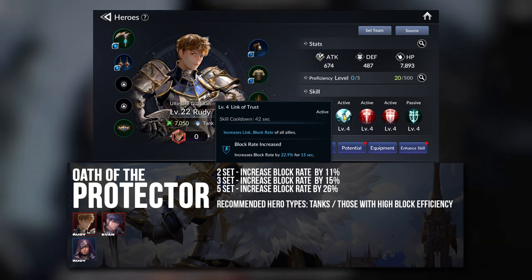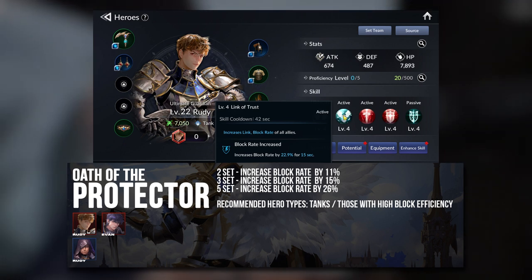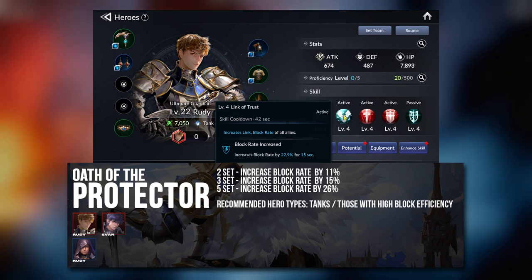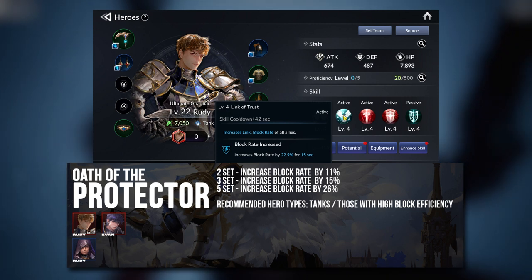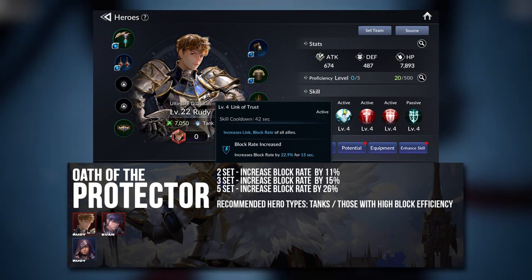For the Legendary Rudi, he has an increased defense for all allies effect, so your team's defense is already pretty solid. If you give him additional Block Rate, he's going to take a lot less damage when he blocks. Furthermore, he also has the Links, so he will spread out the damage he takes, further reducing the entire team's damage taken.